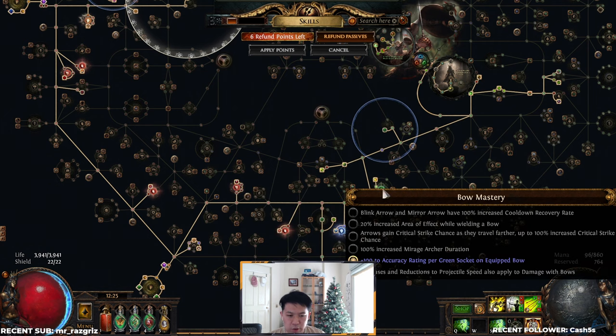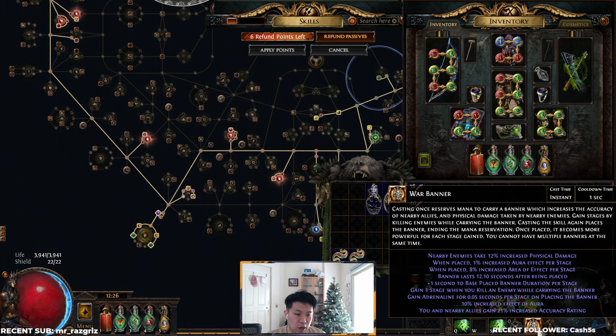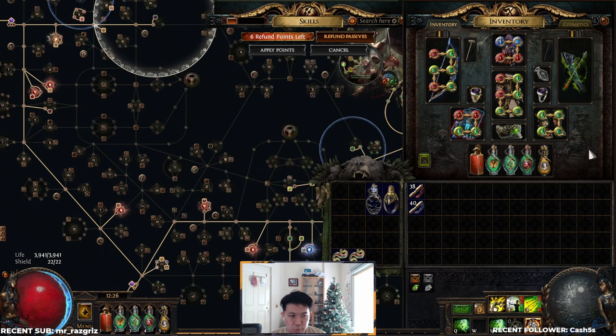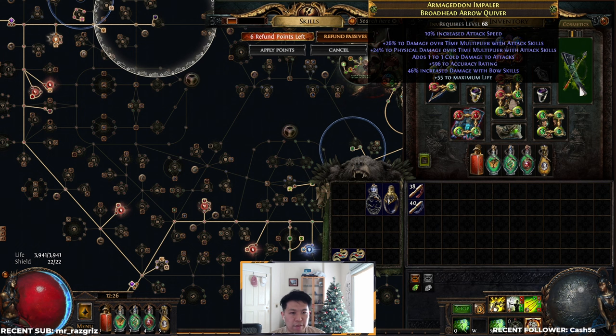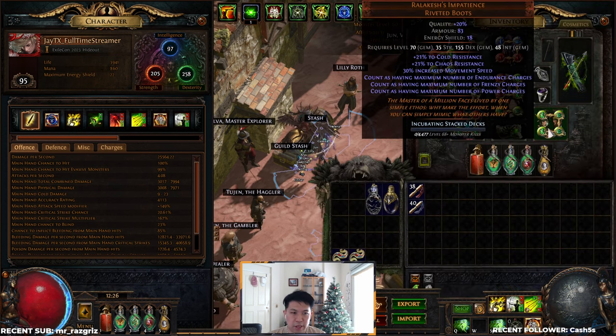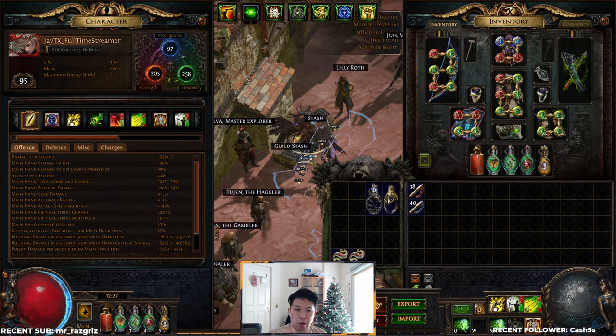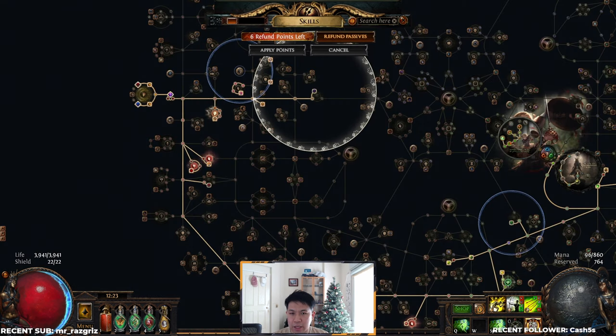The way I've solved rupturing to allow a decent amount of crit rate and accuracy involves taking some nodes on our tree. Particularly, 80% increased critical strike chance against bleeding enemies — since we'll always be bleeding our targets, we'll always have this crit strike chance. We also run the mastery that gives 100 accuracy rating for green sockets on our bow. We normally run four to five green sockets on our bow, giving us a good 400 flat accuracy rating. We run Precision for a little more accuracy and crit strike chance, as well as a War Banner for a bit more accuracy. All of this combines to give us a really decent pool of accuracy, topped off with a quiver or ring with a flat accuracy roll to reach 100% chance to hit. We'll also be sitting at around 20% crit chance by default from the power charges from Ralakesh's boots constantly on us.